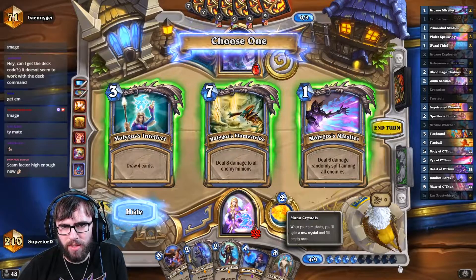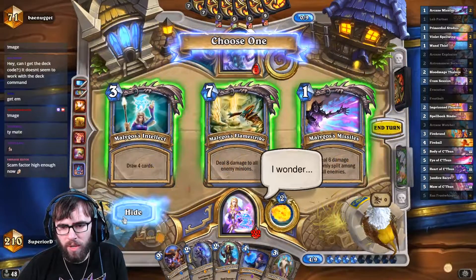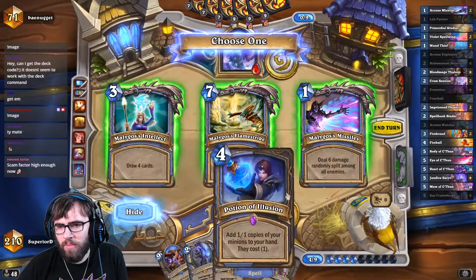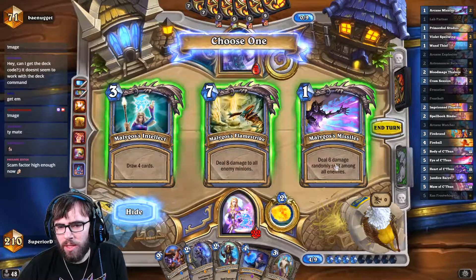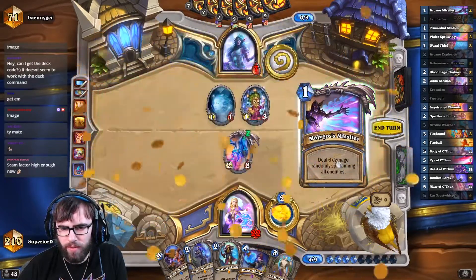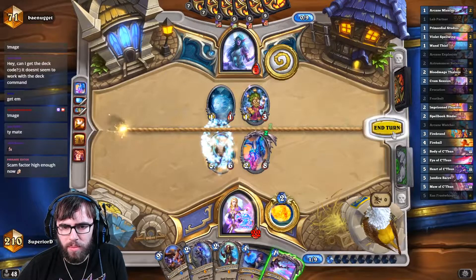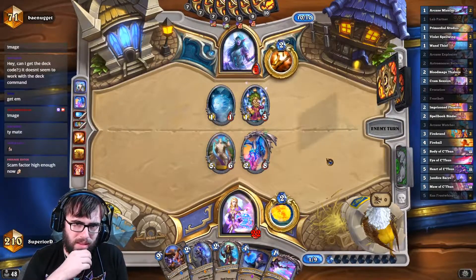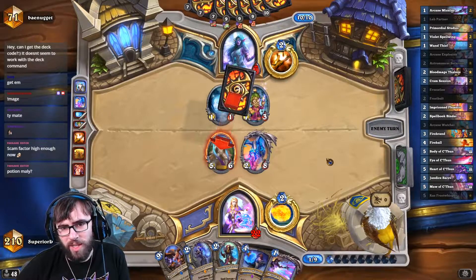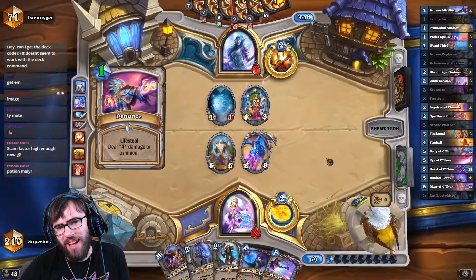The Thalnos's will draw me cards anyway. Whereas I could play this this turn — this would be Spell Damage plus four, that'd deal a lot of damage. So I think I'll go for it. I'm actually going to play the Arcane Watcher. Maybe I should have pinged his face. Potion Maly works too — of course that works. Maybe I should — oh, that's what I should have done.